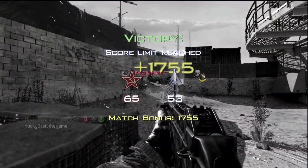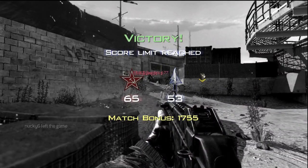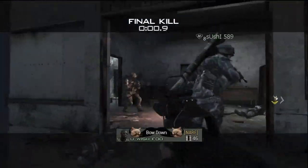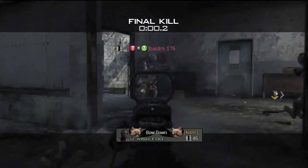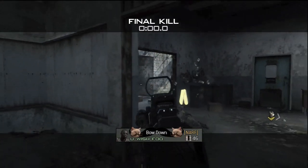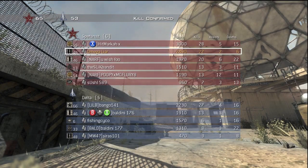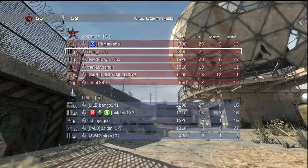That's the end of the gameplay. Things to keep in mind: silencer is a very good option, and range, kick are great attachment options as well. I suggest specialist killstreaks, but you can use anything else. You want a good secondary machine pistol to fall back on, and you can switch that out for whatever you prefer. If you like this, comment, rate, subscribe, and I'll see you in my next commentary.